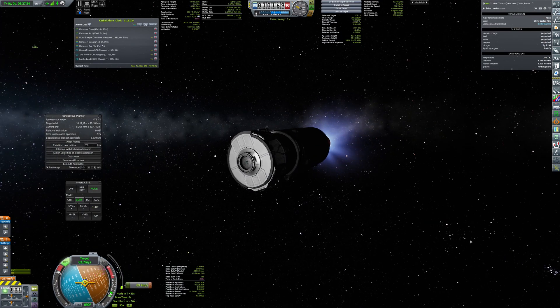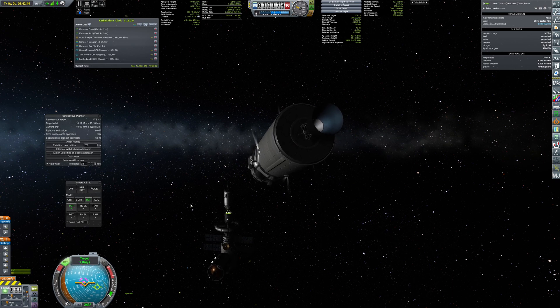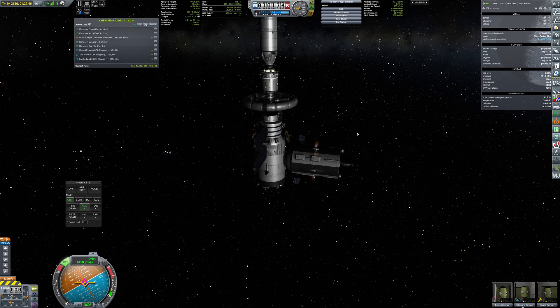The crew transfer vessel has to be undocked to make the docking port available for the lander, so after a short while of space dance, our payload is finally in place, finishing the preparation of the journey, as the transfer window is already open.